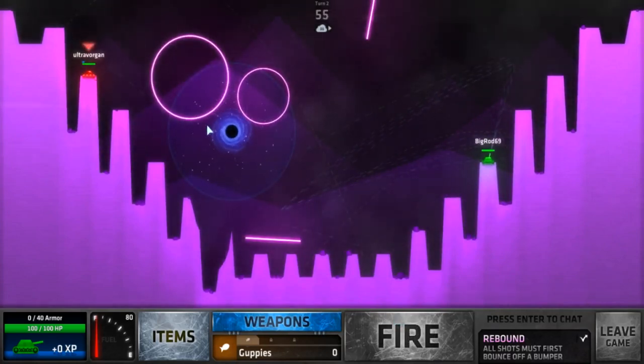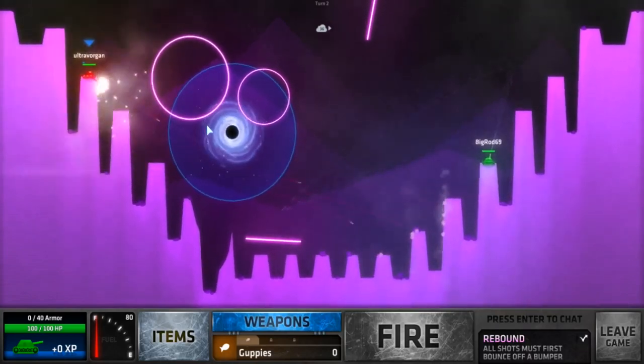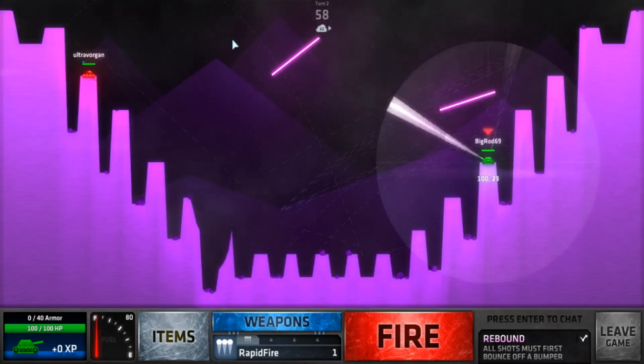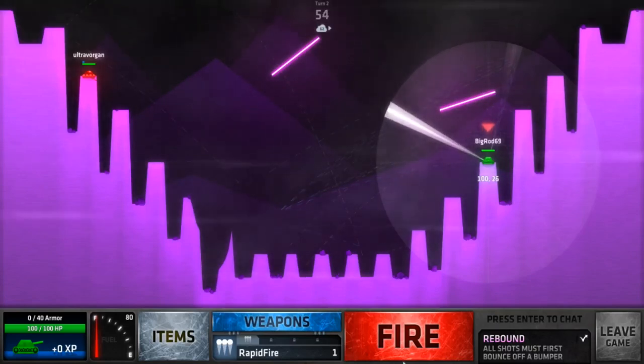Guppies! I'm trying to get a trick shot. If you shoot near the black hole, it will curve your shot. Black hole won't suck up your shots — it just curves them.